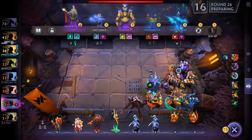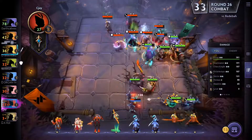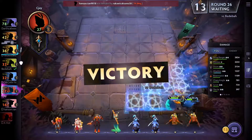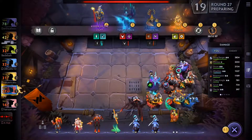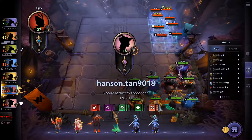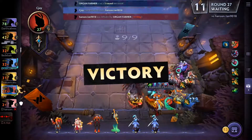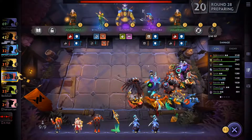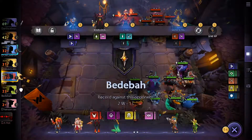I didn't know who to give the Refresh Orb to — maybe I'll find a better unit later. I usually give it to the Conqueror but I didn't have one, so I gave it to Abaddon. I'm winning this round too. I now have four Knights; I put the Bat Rider in and leveled up to five Knights.